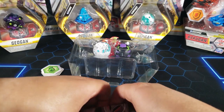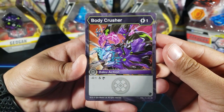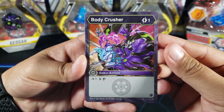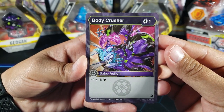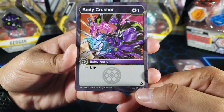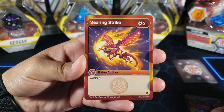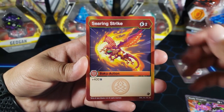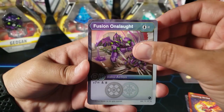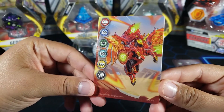Let's take a look at the action cards. We have three action cards and one gate card. Here's the first one: Body Crusher — one energy, minus four attack, and you get to scan, which is pretty cool. That's a new symbol for Secrets of the Geogan, the newest set. Then we have Searing Strike, and Fusion Onslaught.